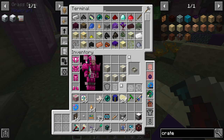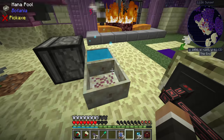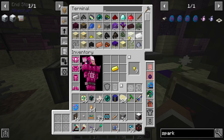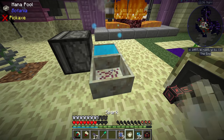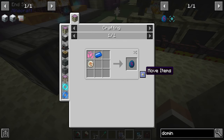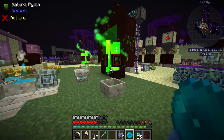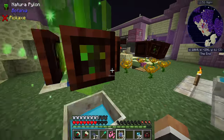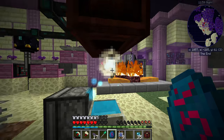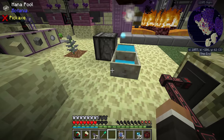Let's get another mana pool and throw that down right here on top of the conjuration catalyst. We need another spark — which should be doable — and then we need to give that spark the dominant augment, which requires one pixie dust, which is really just a mana pearl. That should be another dominant spark taken care of — it's going to start pulling mana from those pools.